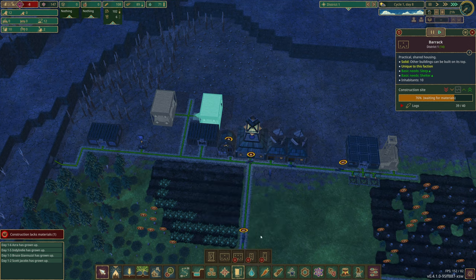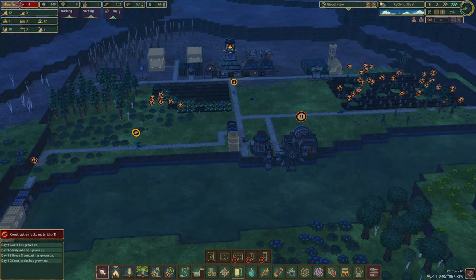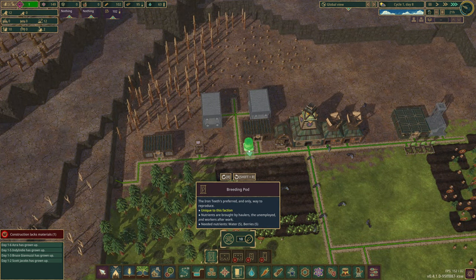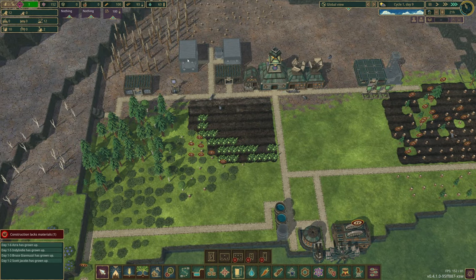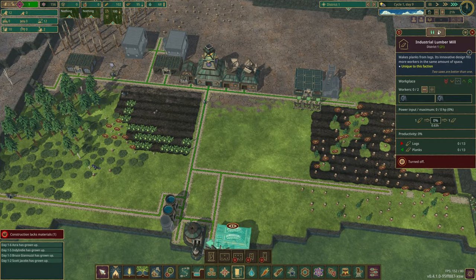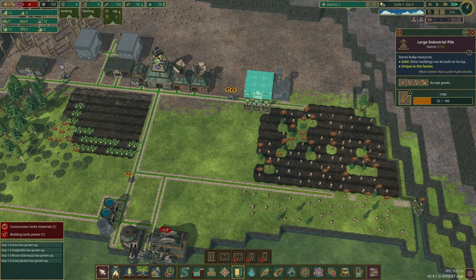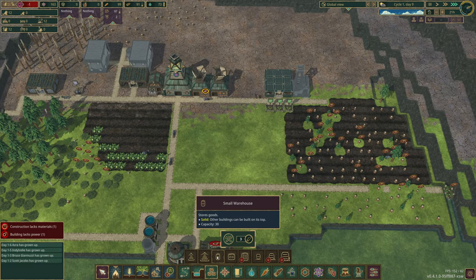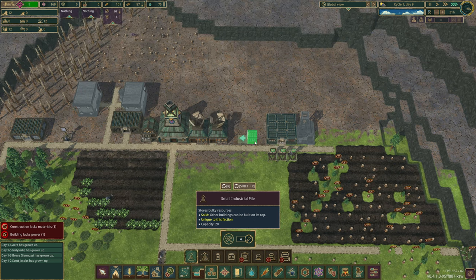Barracks holds 10, so if I get a second one down we're perfect since we've got 12 beavers. Everyone's grown up and I'll get the breeding pods in - not sure how these work exactly. We'll stick one in there and we can still stack on top of those barracks anyway. We can actually start the lumber mill now and get some planks in. We're going to need a storage for planks - let's go with a small industrial pile.